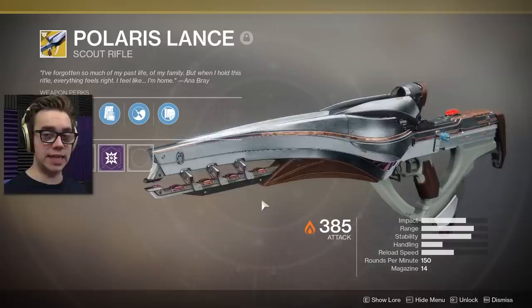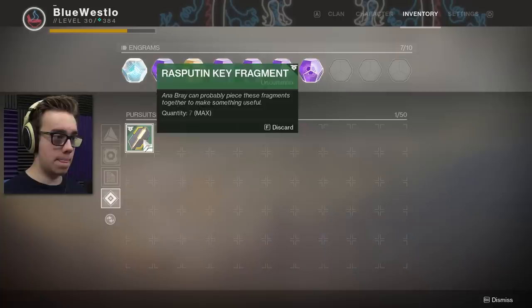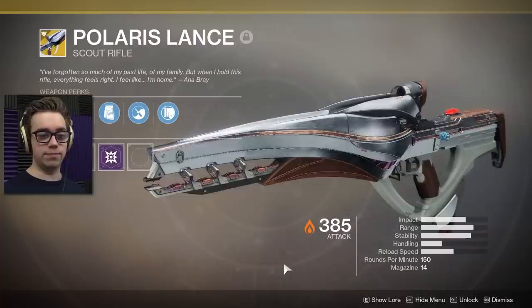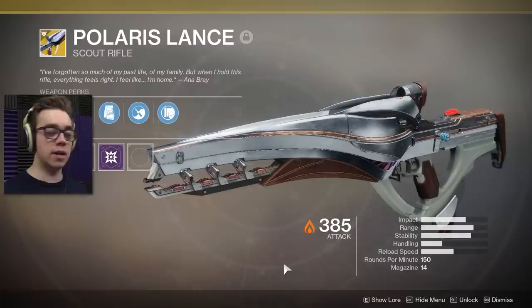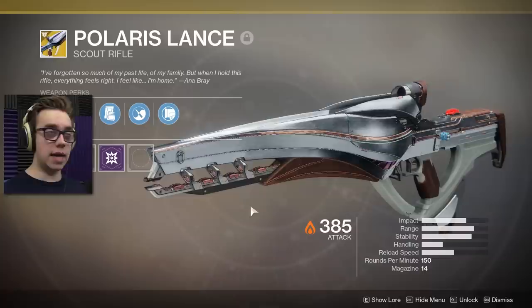This weapon comes as no surprise because we could see the ornament it had in the Eververse store. Essentially Anna gives you — after you complete the story or something, like a mission thing — it says one out of five the first week you do it. Then the next week it resets to the second, then third, then the fourth. The third week you get a legendary scout rifle that kinda looks like the Polaris. But then the fourth week, which would be this week since the release, if you complete it, you get the Polaris Lance.